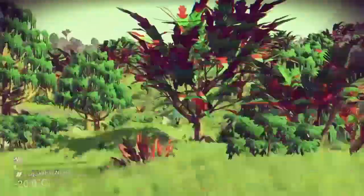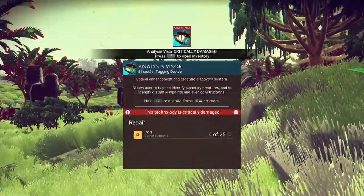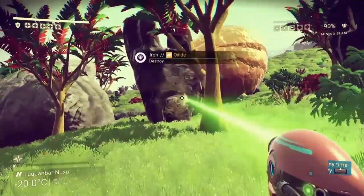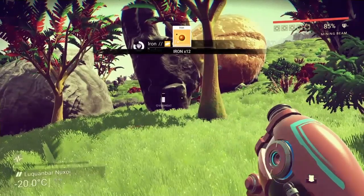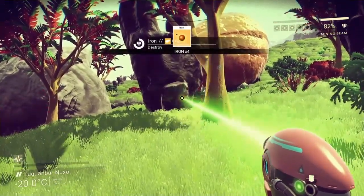The thrusters are critically damaged — what do we need for that? Iron. So we just get some iron first. We'll mine you — wow, the mining beam sounds so different as well. Oh my god, the heat shoots up really quickly!